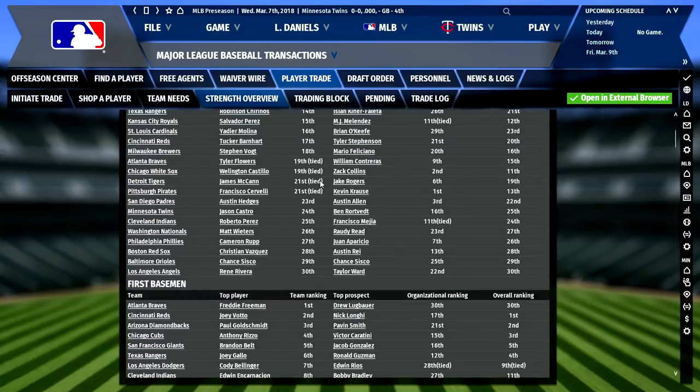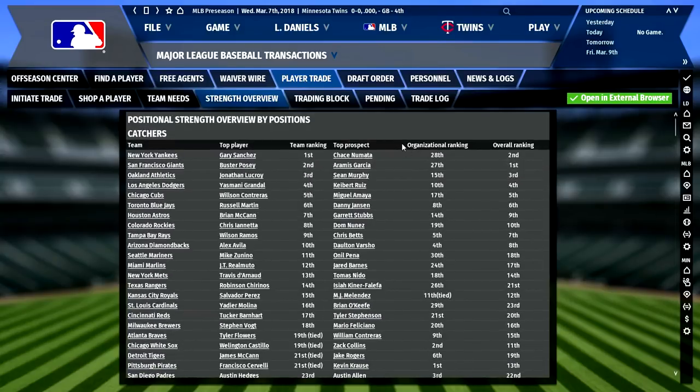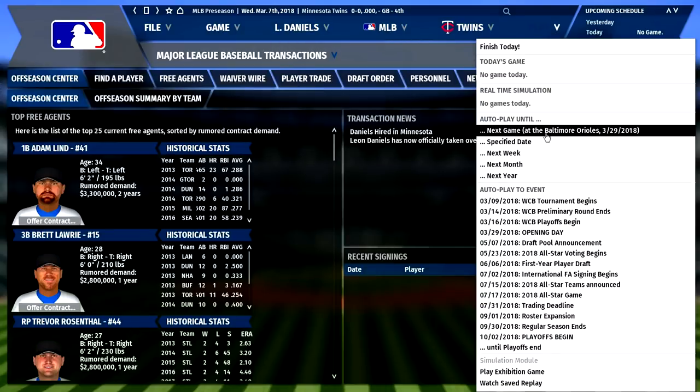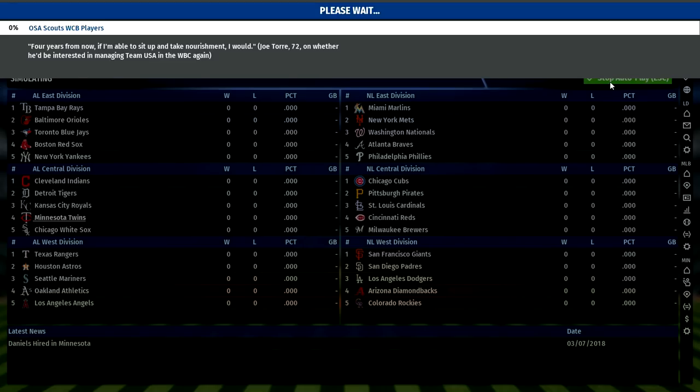I'm just going through some menus here — you can see who has the top catchers in the major leagues and go through all the different positions. There's so much depth, you could really get lost in these menus for a long time. But I want to get to opening day, so let's head to our first game against the Baltimore Orioles. The Twins tend to open on the road because Target Field usually isn't even playable this time of year.